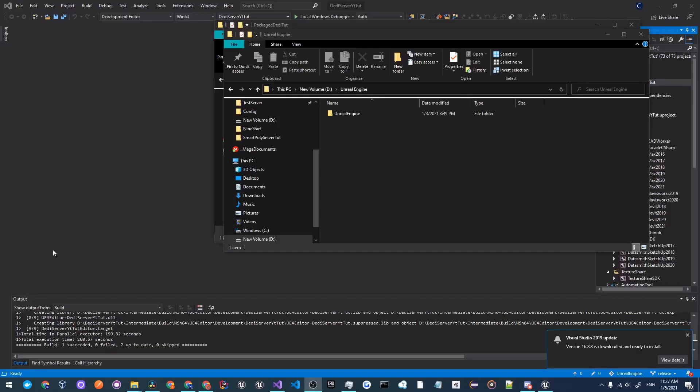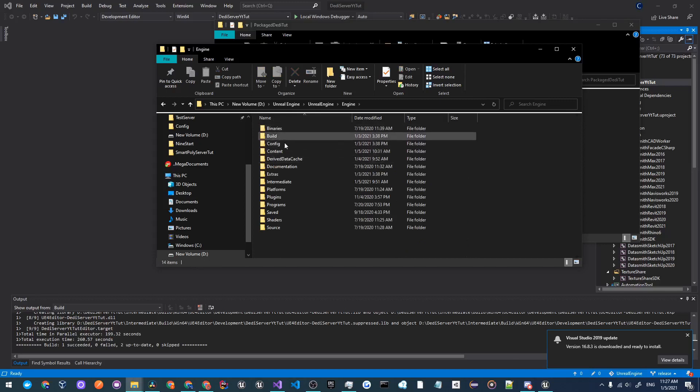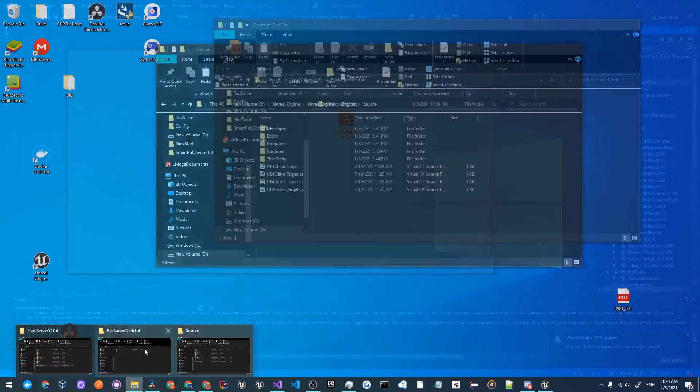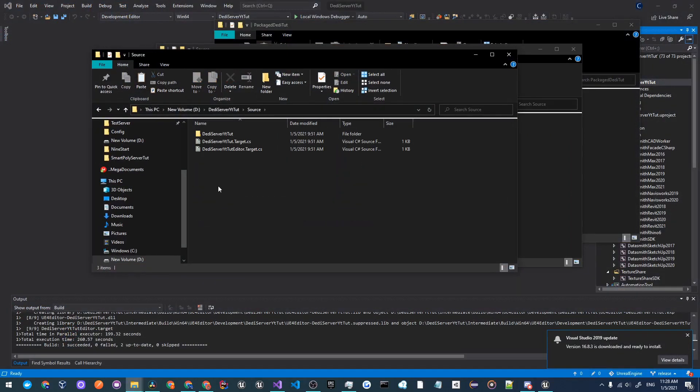Once your project has finished packaging, open up the location where you have the source build of Unreal Engine, double click on it, go to Engine, then Source. Find the file 'UE4Server.Target.cs' and press Ctrl+C to copy it. Then go to your dedicated server tutorial project, open the Source folder, and paste it with Ctrl+V. Rename it to 'DaddyServerYTTutServer.Target.cs' — make sure this part matches your project name.